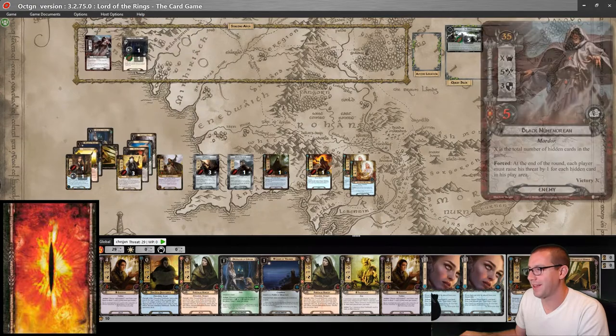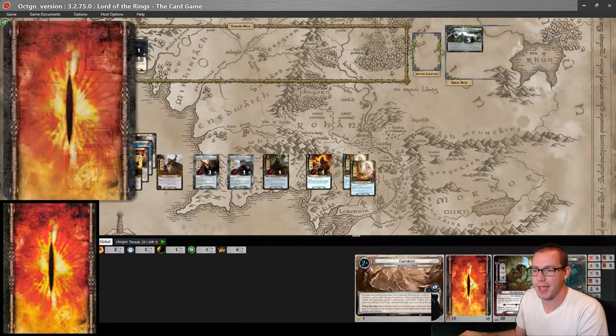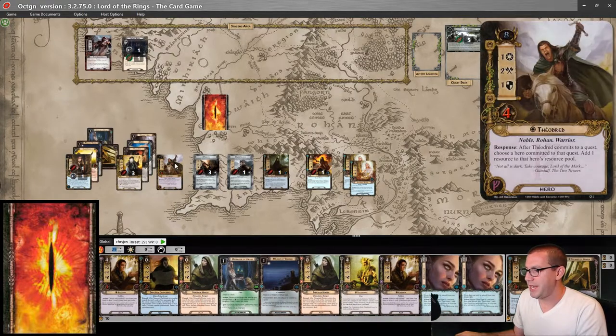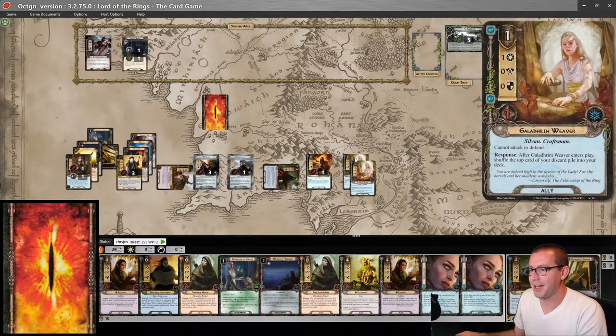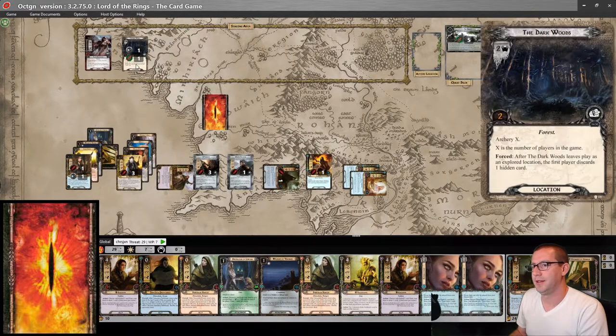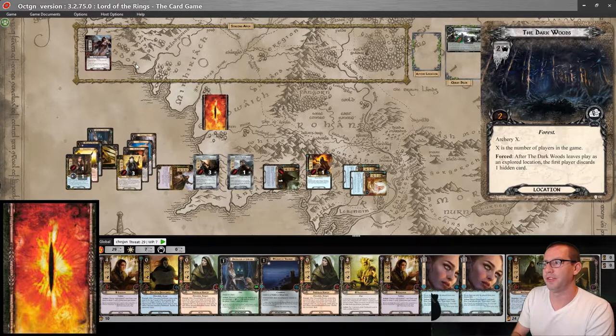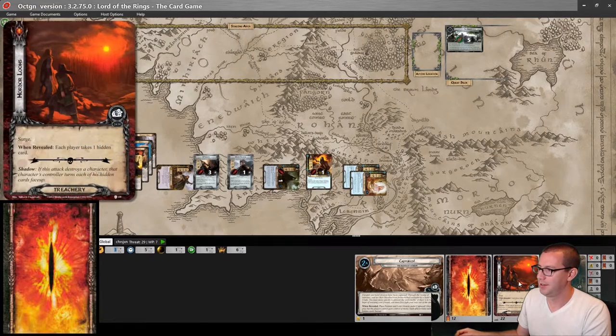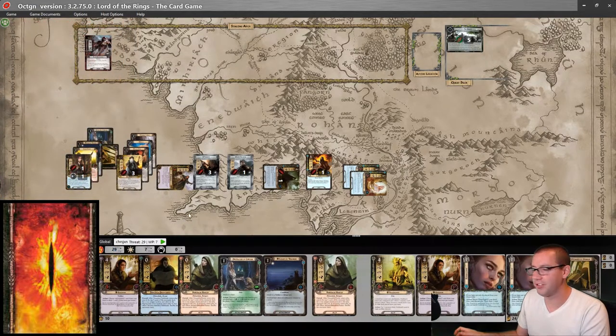Alright, let's quest — meaning I have to take a hidden card. Three, four, five, six, seven — committed to the quest. One progress on the Dark Woods, which is explored, discarding this hidden card, which was a Surge, so that's good to see.